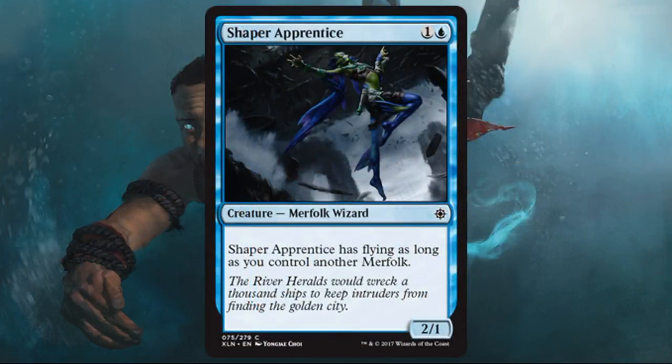Shapers' Apprentice — another cheap Merfolk that face value isn't great as a 2/1 for two, but if you have another Merfolk, giving it flying becomes a little bit better. That's what Merfolk are all about — it's almost this game of gradual increases that eventually surprise your opponent. This card fits that category, and it's also a 2-drop, which sometimes you're just desperate for. A 2/1 for two with nothing better is very playable too.